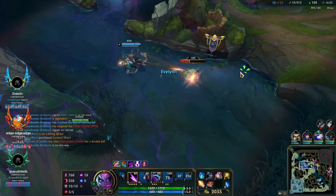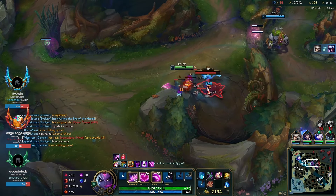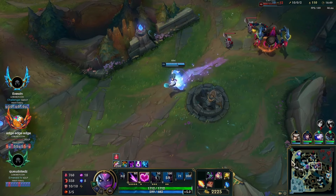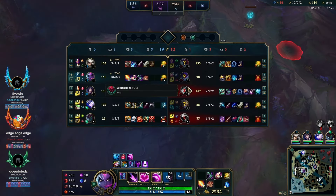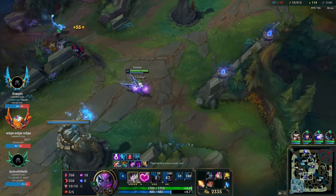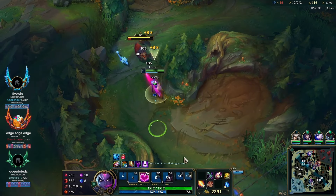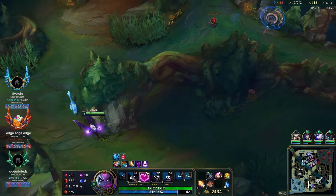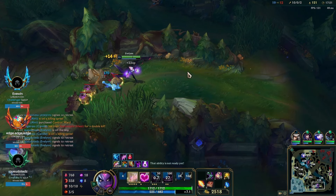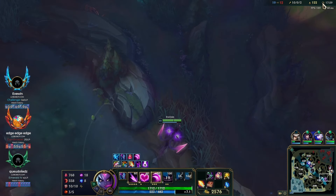Luckily Camille gets a double kill somehow — we just gap the enemy jungler so hard because we're two items up on them. There's nothing to do, so I'm just trying to get to my next full item before my ult comes back up. That's how I think about this part of the game: when can I get my next item or power spike? We're already level 11, so we wait for that and then we'll be chilling. With our next ult it'll be really easy to get picks. Camille just got a triple kill so I definitely want to play around her as much as I can now.